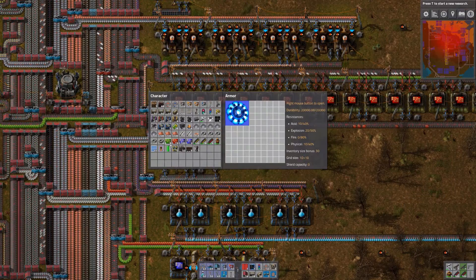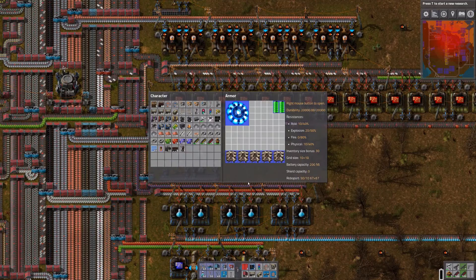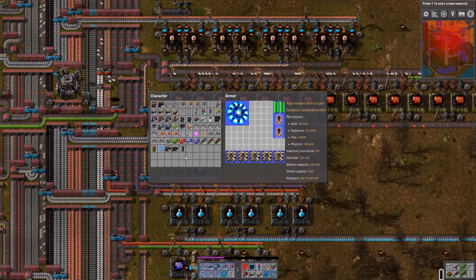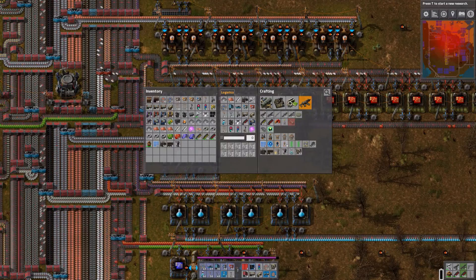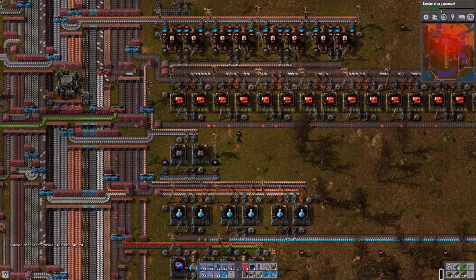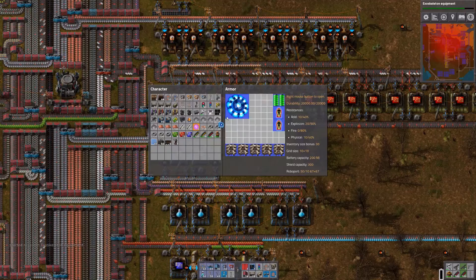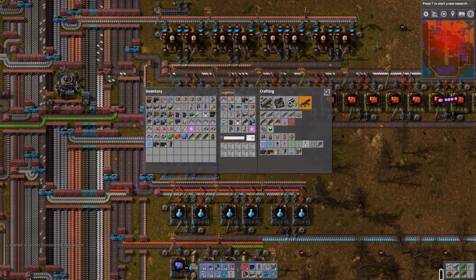Then we have reactor, two batteries, roboports. And what do we more have? Energy shields. And legs. Do we have any legs? Maybe we haven't researched those yet. Let's see. Exoskeleton equipment. Yes. Please research that. Look how fast this research is going. That will be finished before I know what's happening. And we have another one of these fusion reactors. Great. Thank you. Now let's create some legs as well. We need engine units and processing units.